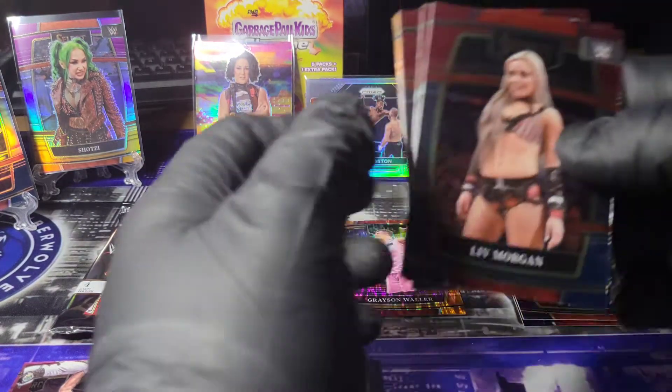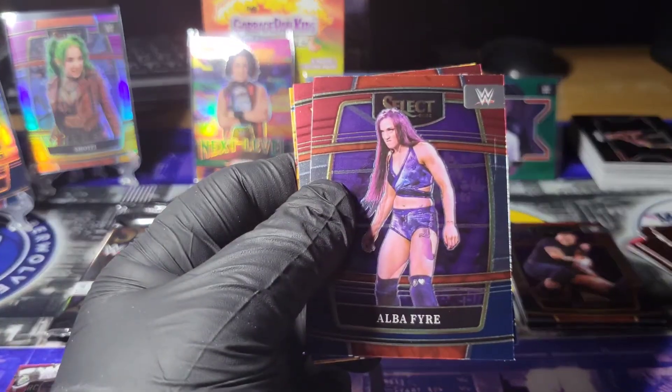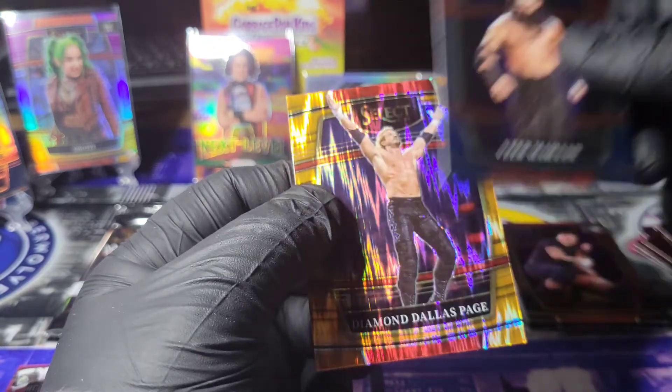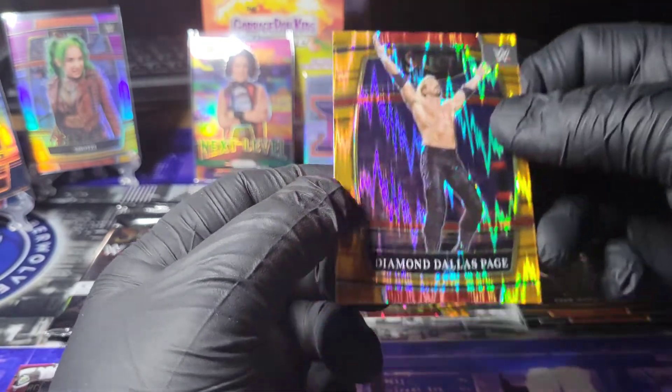But you never know. Live Morgan. Alba Fyre. Veer Mahan, rookie. And an orange Diamond Ellis Page.